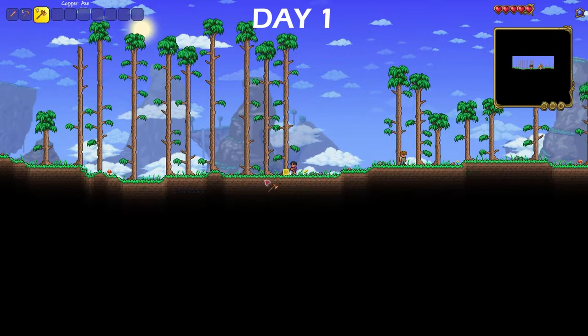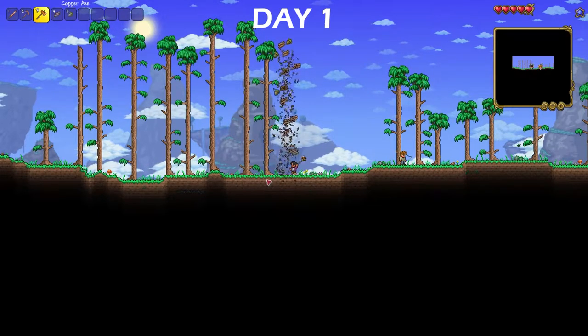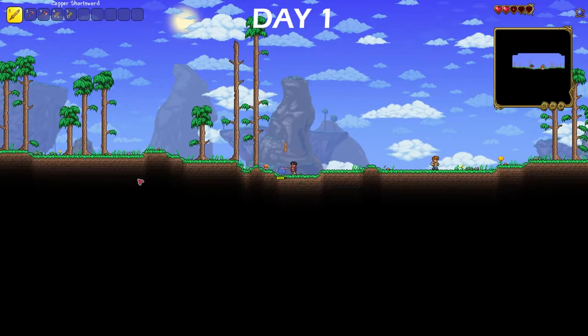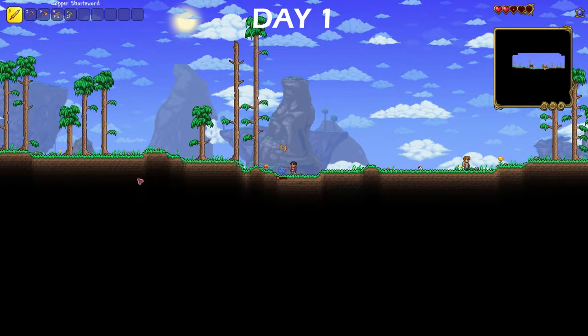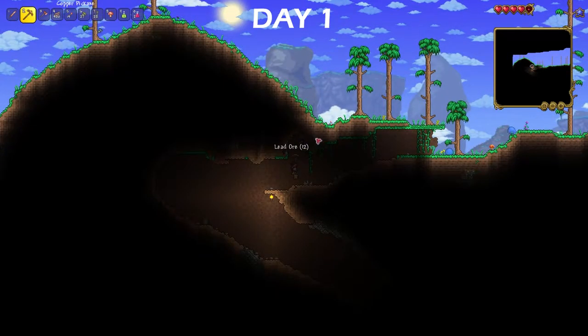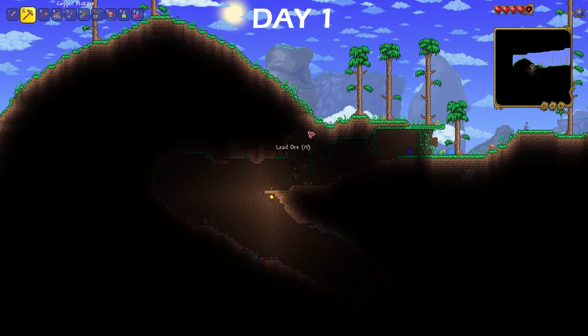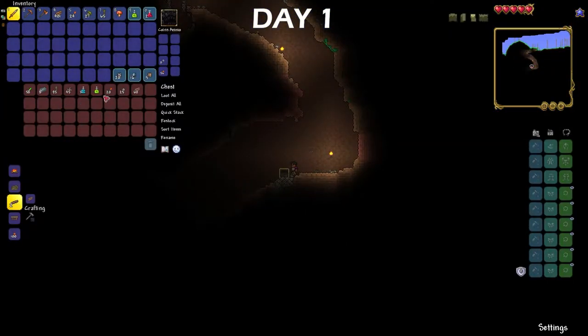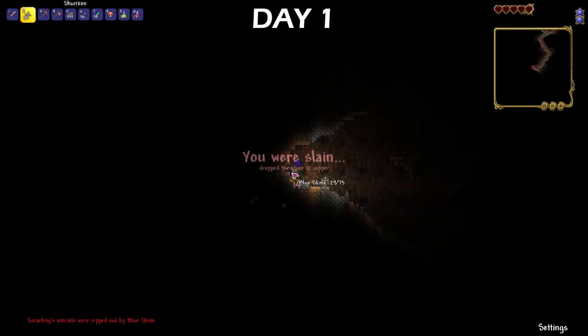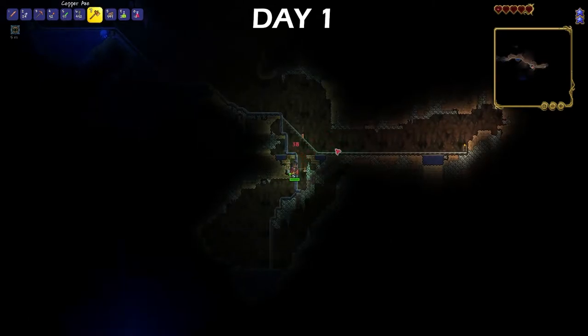I started by getting some wood because I knew I was going to need it to traverse caves and craft some early on stuff. I knew this was going to be difficult because it took me ages to kill a simple slime. As soon as I got enough wood, I went straight to the caves to start mining ores and finding chests to get some early on equipment. I was doing fairly decent in the caves until I got tag teamed by two blue slimes and died. As soon as I got back into the caves, I just died again.